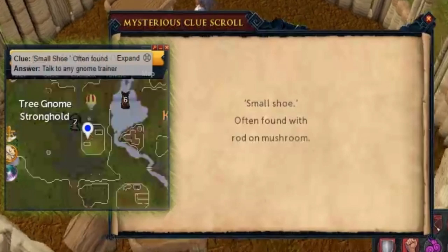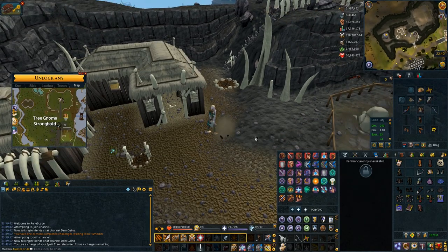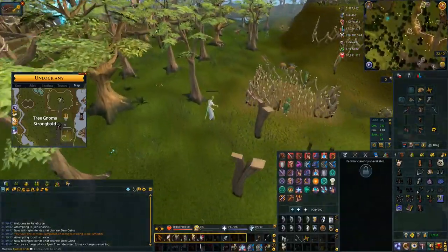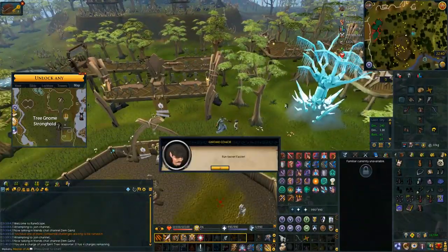These last couple I had to find from very old VODs just to add extra ones missing from my footage. 'Small shoe often found with rod on mushroom' is in the tree gnome stronghold — I use a portable spirit tree, go to number two, then speak to the little gnome trainer at the agility course and you get given a puzzle. The gnome coach one — you search and bladed dive to the northwest, talk to the gnome coach, you get a challenge scroll and you do that.